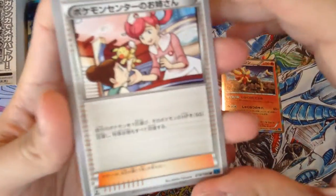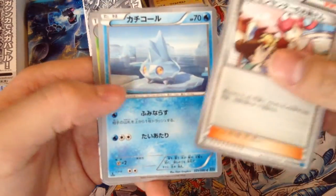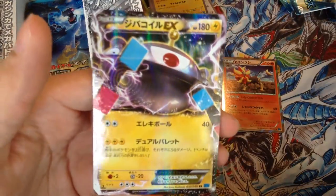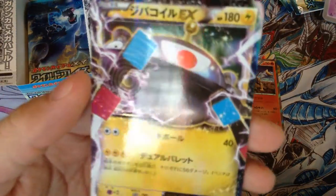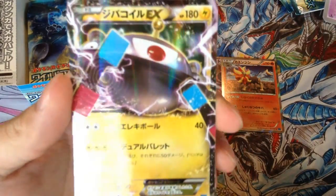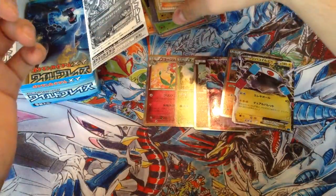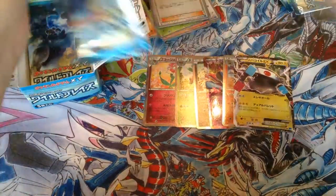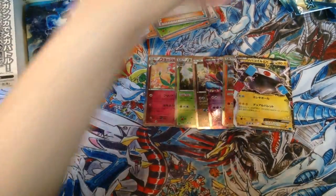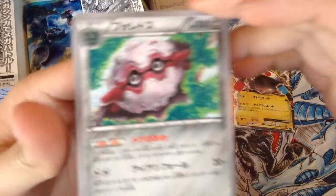Tenth pack — we got a Pokemon Center Lady trainer, Metapod, Dusclops, and a Magnezone EX — very nice. Big fan of Magnezone.